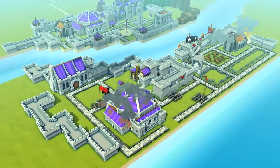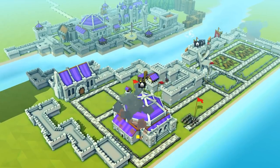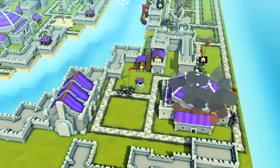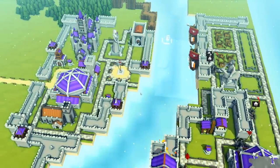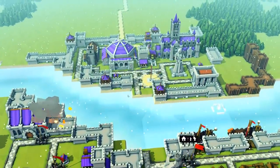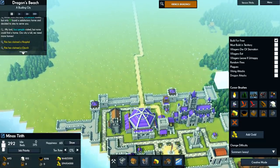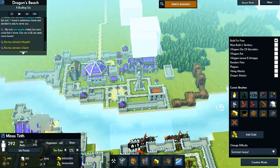Naturally, Gondor and Minas Tirith is to the west of Mordor. So the Vikings have taken the eastern side and this is the western side. The Vikings are going to make off with everybody. We're going to have to create a giant army — so we're going to pause it and create the massive invasion force. Actually, the Battle of Osgiliath still has to continue on.